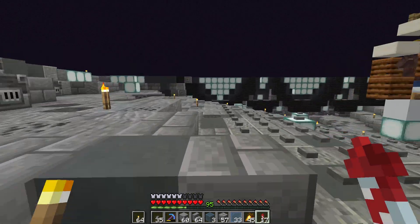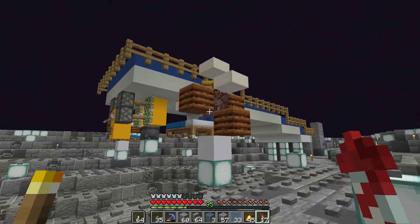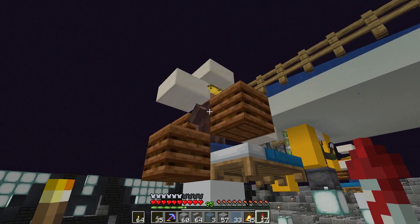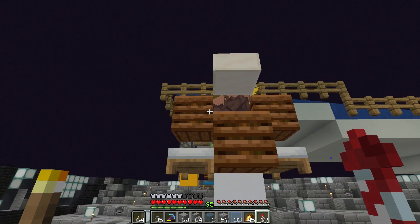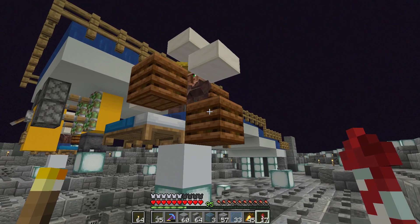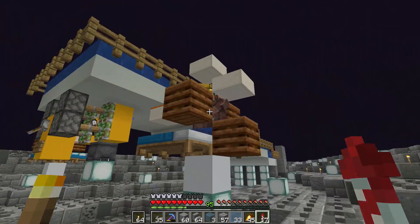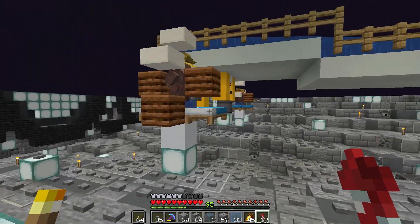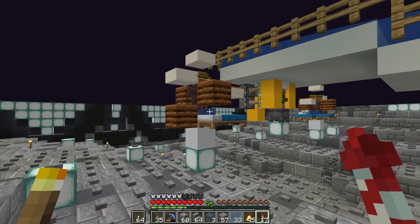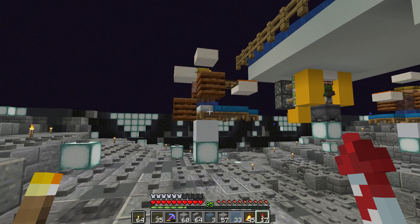Before we crack on with that, I've made one other change since last episode and that is with the Iron Farm. If you remember from last time, I reported that I was hearing some damage from the villagers. So we replaced the workstations on either side with composters because they're transparent. I've also added a composter at the back instead of a solid block, so they can't take any suffocation damage. But I did get some comments saying that the villager in the front bed sometimes gets pushed around and can end up in the water and take drowning damage, so that's something we need to think about.